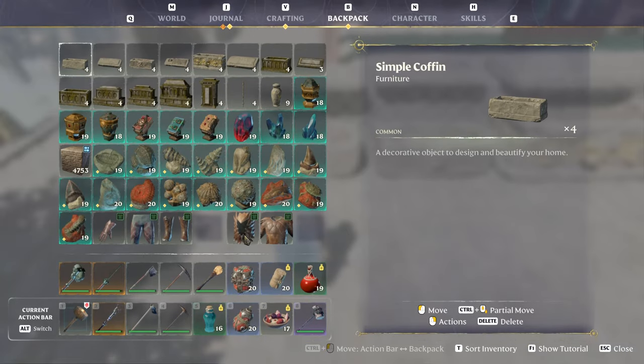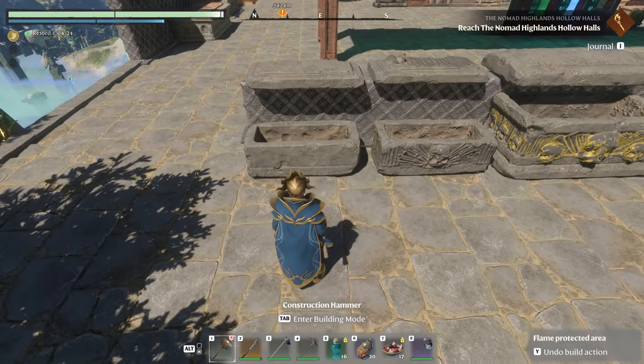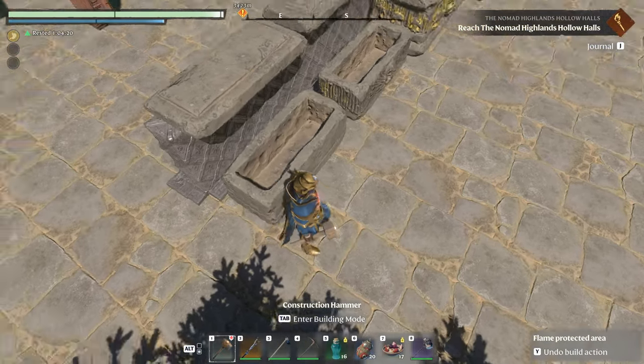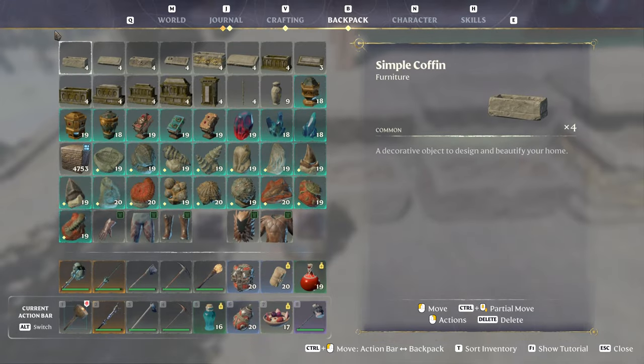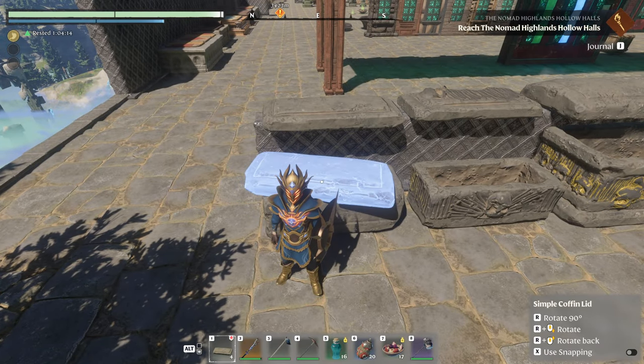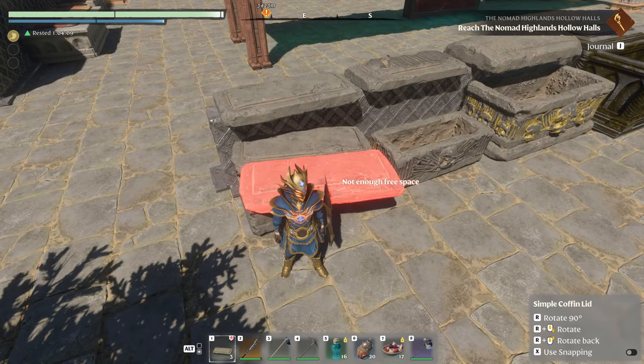We're going to start here and I have most of these so I can tell you what each one is. We're going to start with just Simple Coffin. Very simple. It has a lid — you can put the lid directly on it. You can put the lid on it and maybe make it look like it's open a little bit. Works great, it's very cool.